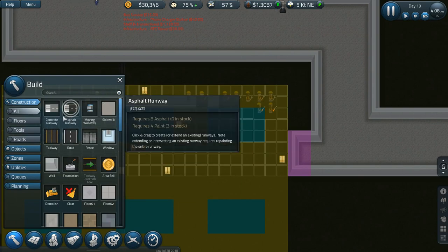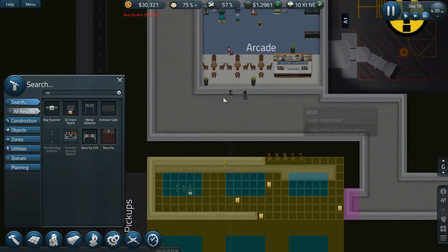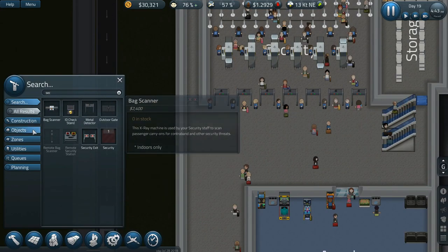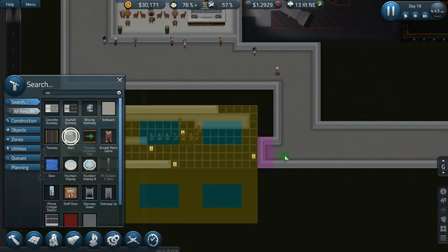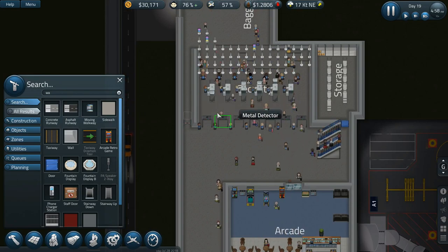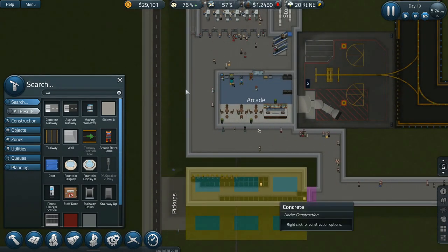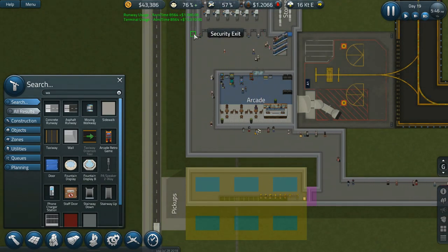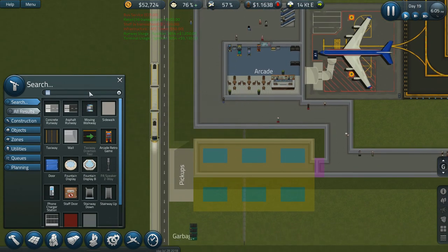I want to move the security exit over here. Let's pause the game and build a wall there so people can't exit yet. By the time they get done with construction, they should be able to use it. I want to make sure I can dismantle that security exit, make this whole thing secure.